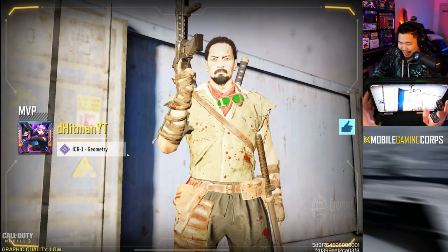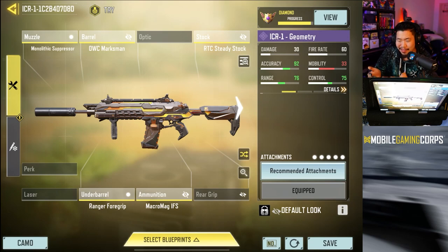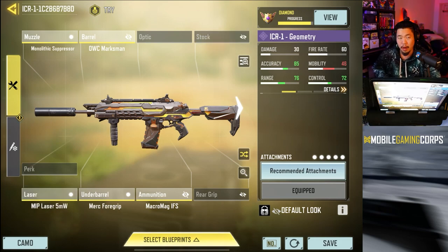If you want to try out the LMG build, here it is — actually pretty good, no recoil, no aim shake, it's kind of incredible. If you want to try the hybrid build, here's that one too. Honestly I think the LMG build was better anyway. See you guys next time, bye!